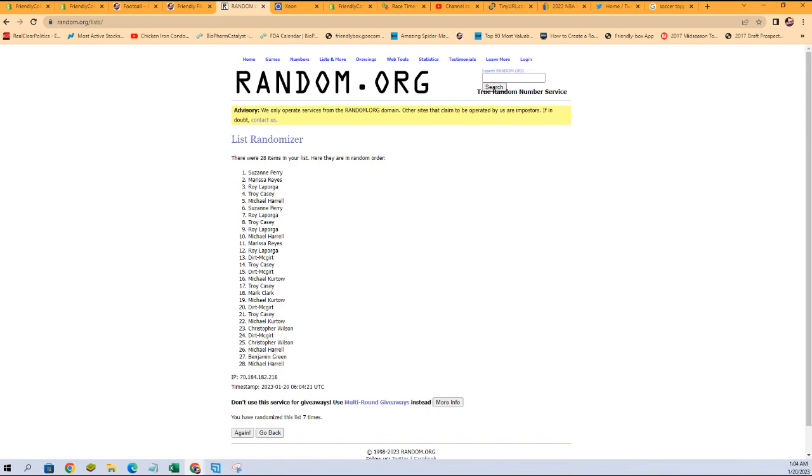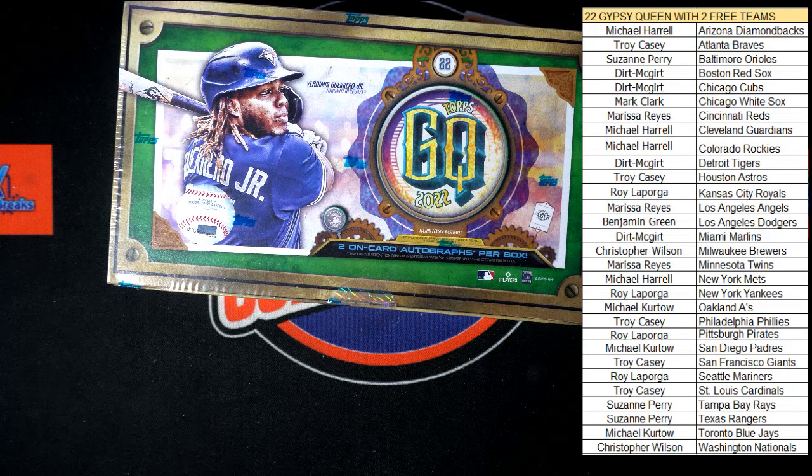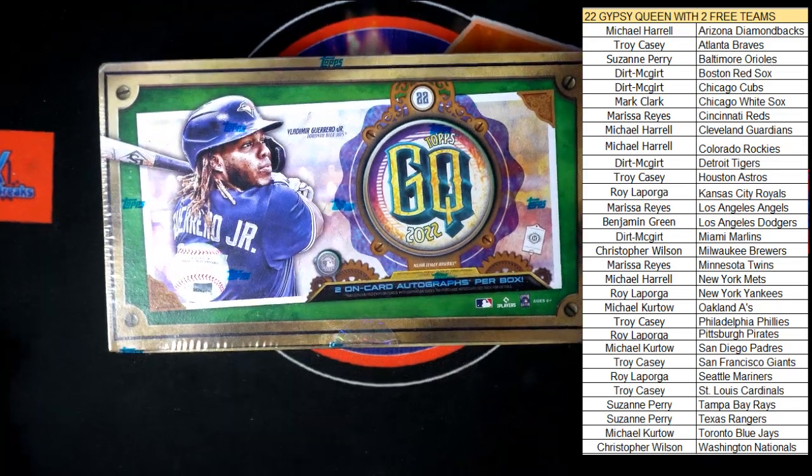All right, let's switch back over and get that on our list. Just like that. There it is. And up here in the Angels, we need to give them to Marissa R. There, just like that. No trades. All right, let's dig in on this. Good luck everybody. Keyboard out of the way, blade in hand. Let's do this. Let's get some good stuff out of Gypsy Queen. Looking for two on-card autographs per box.